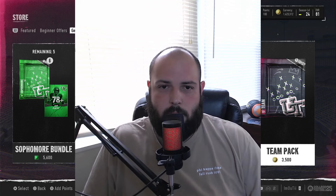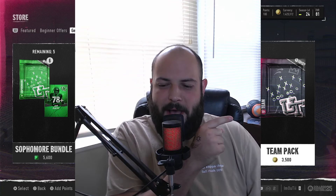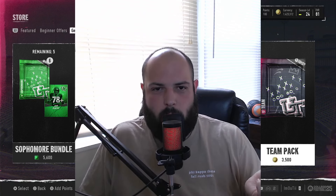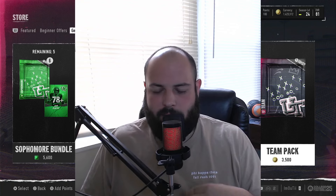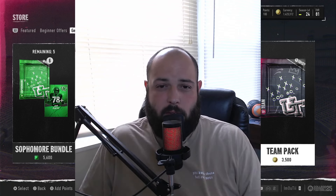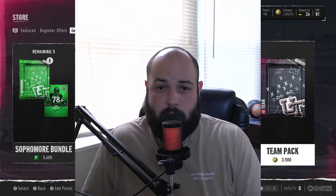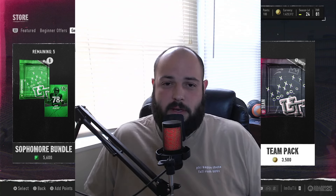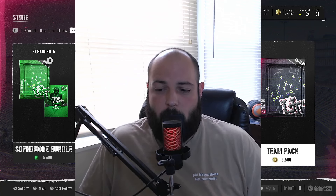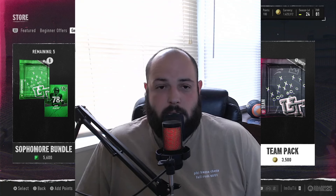I'm talking about the Team Pack over here — 3,500 coins. Everything in the pack quick sells for 2,500, so the lowest you could lose is 1,000 coins. Very low risk, but the upside is pretty high. I've had packs contain about 12,000 to 15,000 worth of contents. In this video I open up a handful and show you guys what I'm listing and how I'm making coins.